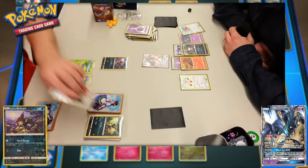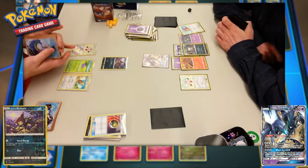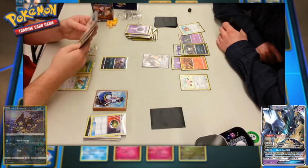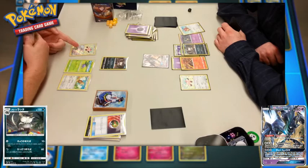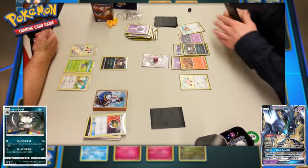Player one drops a Nest Ball, searches for a basic Pokemon, and goes with a cute little Stufful. As I was discussing Necrozma GX, player two also added a Stufful — the card art on Stufful is kind of nice, like a stuffed teddy bear resting in cottony-looking flowers. The Alolan Rattata on player two's side evolves into the Alolan Raticate, which can hit for 60 with a tool attached, or still attack for no energy doing 10. Player one does a simple 10 damage to the Necrozma GX.